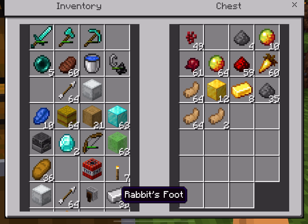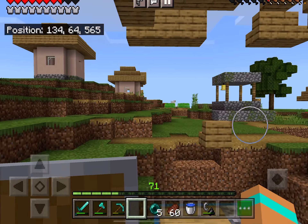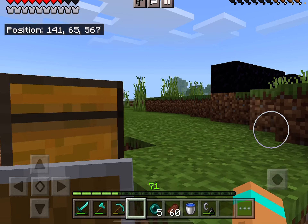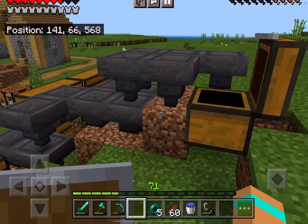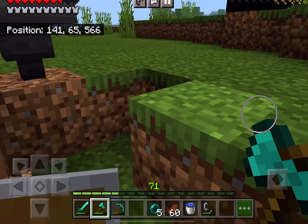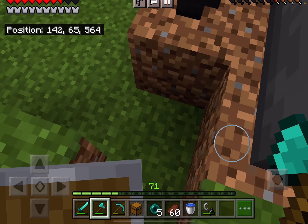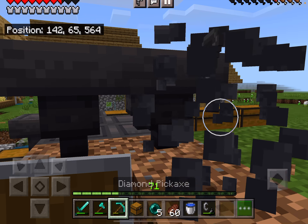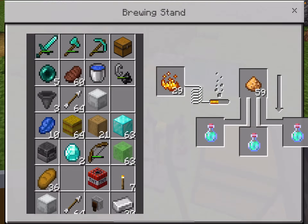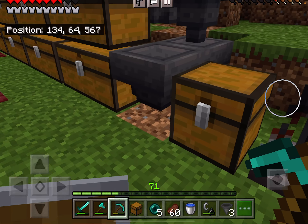I'm going to swap the glowstone dust over and put that in there. Now that's brewing. And now you get your Jump Boost Two potion.